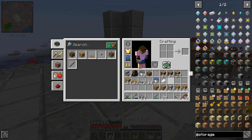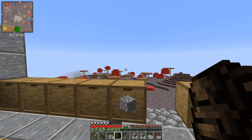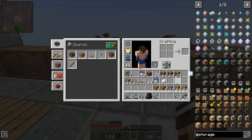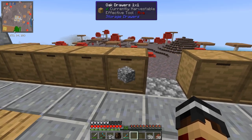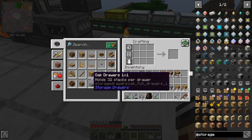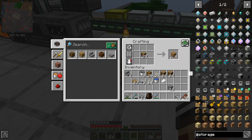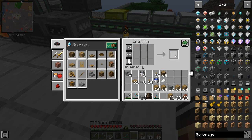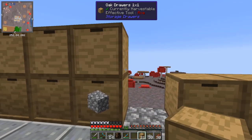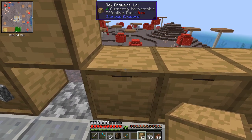Let's put these along here and if we double-click with cobblestone it fills the drawer. I haven't got a lot on me right now but this is probably going to fill up really quickly. If we right-click or double right-click on the drawer it puts everything from your inventory into it. We can't see what's in there at the moment but we'll fix that. Let's craft up a few more drawers — I've got 26 so that should be fine.